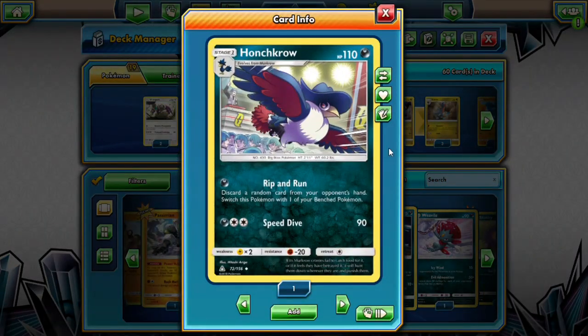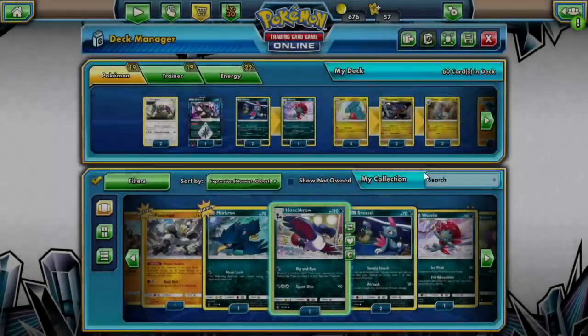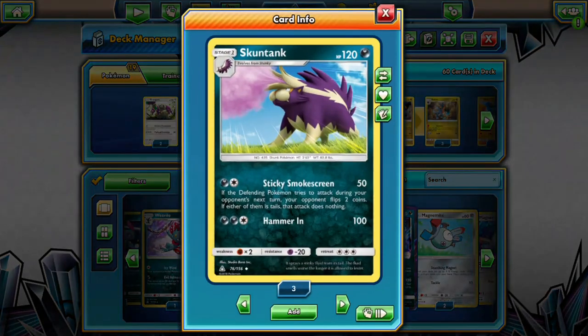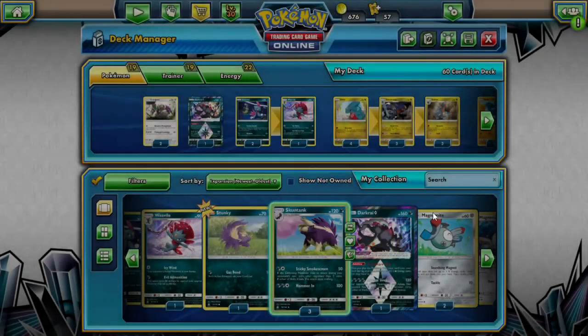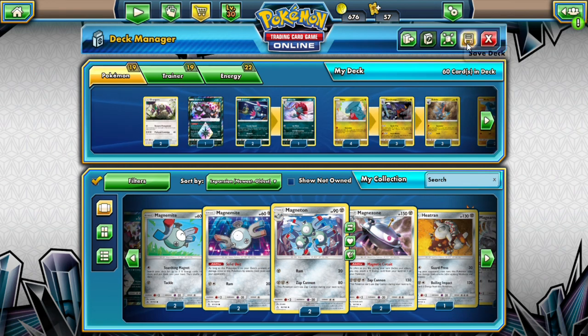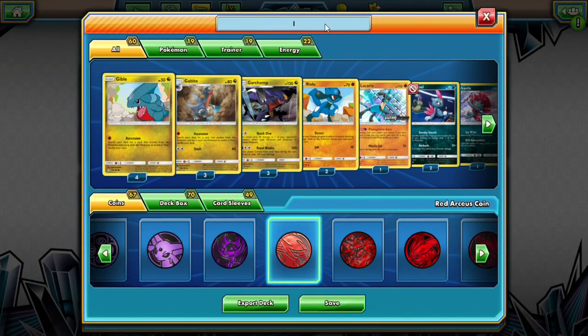Could add Honchkrow? Nope. Stun Tank, Sticky, Smokescreen, Hammer In? Nope, I'm good. Definitely playing the Darkrai. I think I'm good to go. Let's label this deck with four exclamation marks — Garchomp, Banned.